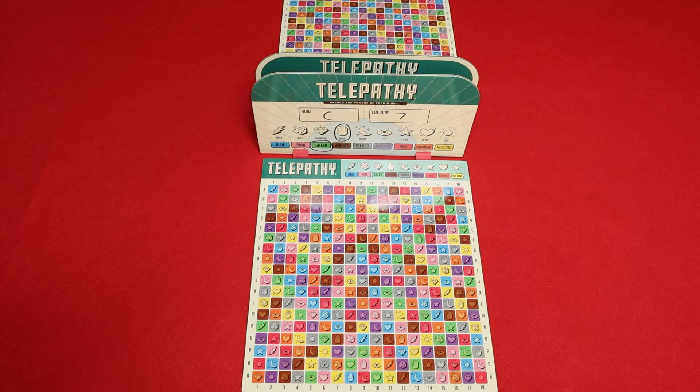If you play multiple games, just alternate who goes first. On your turn you're going to call out a square, and you always include the row, column, color, and symbol.